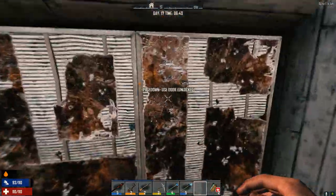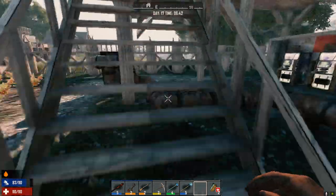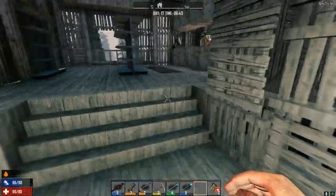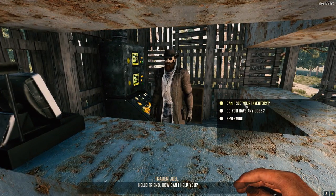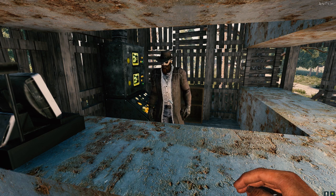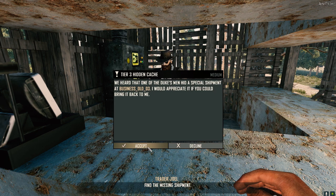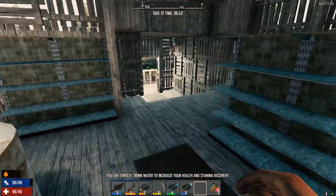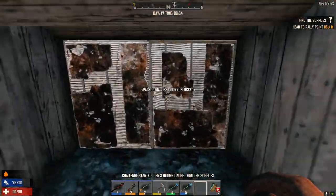I have no idea what Joel's got for us today — let's hope he's got something good. Hello traveler. Alright Joel, what you got? What you got in your inventory? Anything good? I can't remember if it was day 19 he restocks. Alright, any jobs? What do you got for me? Hidden cash, 845, tier 3. Let's go do that one. Old business, eh? Let's hope it's not a bear den.